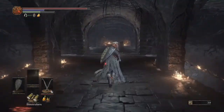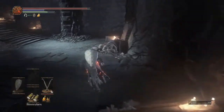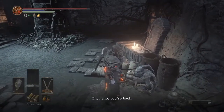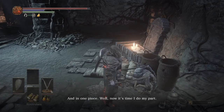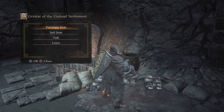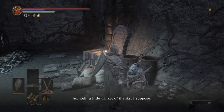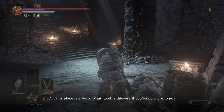Now let's go talk to what's her face. Here's Greyrat first of all — he has nothing new to say, which surprised me. I thought seeing Patches here would give him new dialogue, but he doesn't.